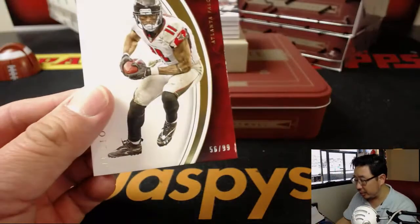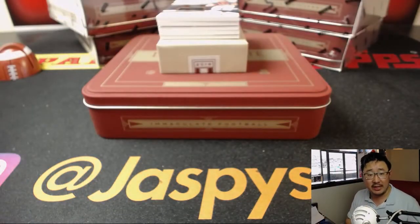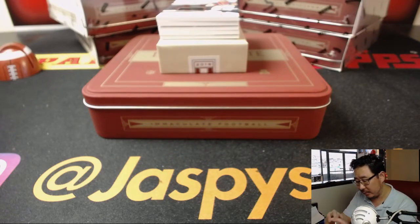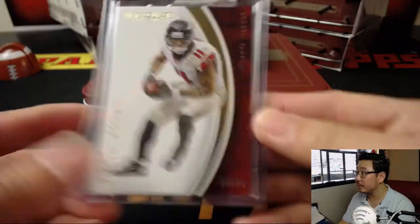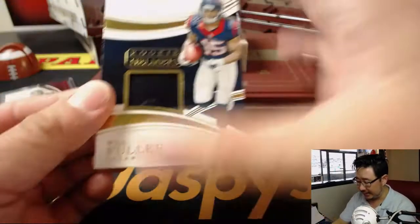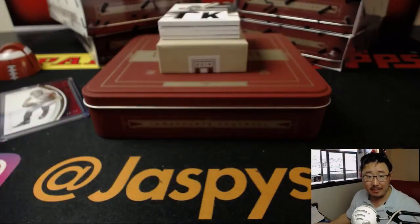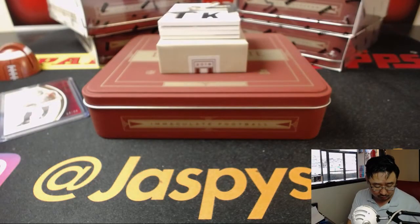We've got Julio Jones leading things off, 56 out of 99. So number six — that'll be Paul Kuhl-Huitt with that one. Out of 10 rookie helmets — that's pretty cool. Three out of 10, that goes to Kyle Kramer, last bought Mojo, with a piece of Will Fuller's helmet.